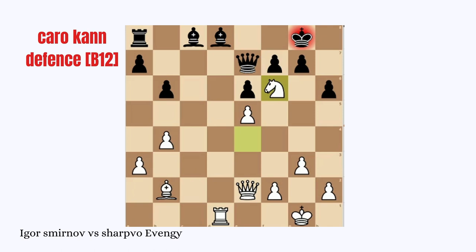The game goes with King to H8 and Queen E4, attacking the Rook. And after this move, Black resigns.